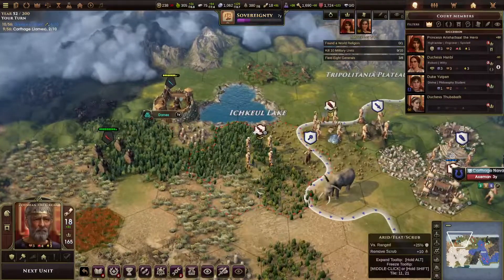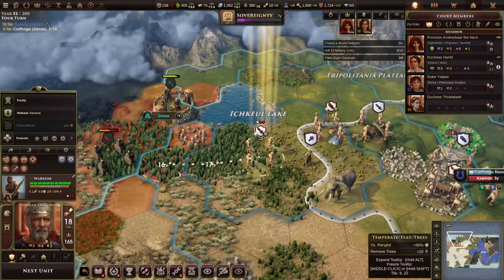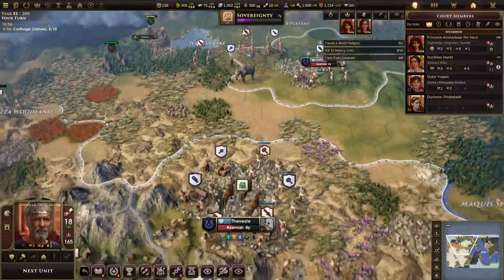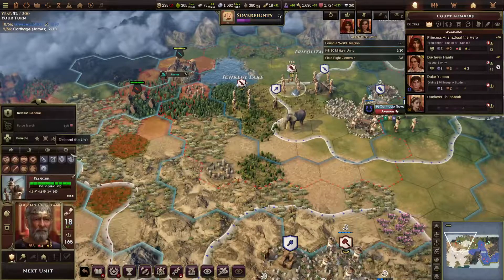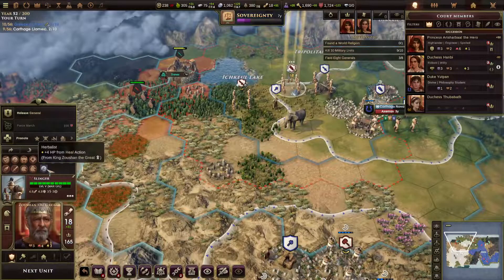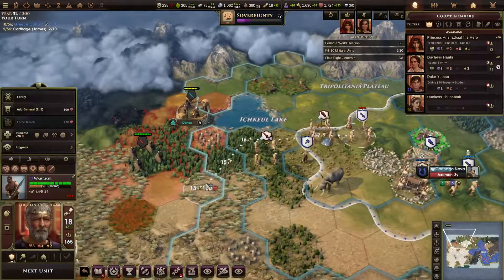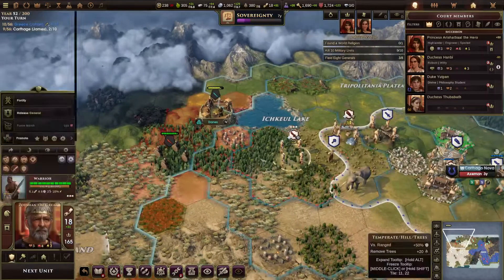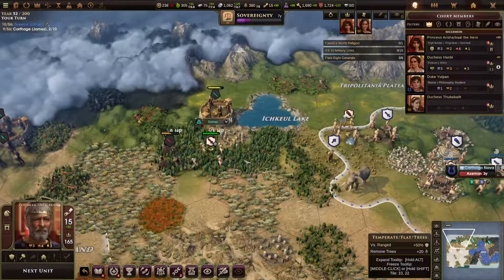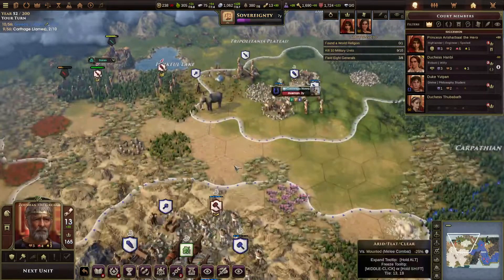Military movements — we've been healing in here, we've got promotions. Not super healthy but very helpful — I'm probably not wasting that. Eventually she needs to be on a ranged unit for maximizing her attack options. She probably takes over the slinger. It's quite a nicely promoted slinger, although two of those are from the boss. We should hit that ambition next turn for kill 10 military units.